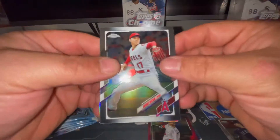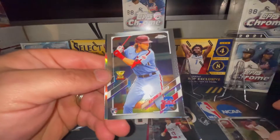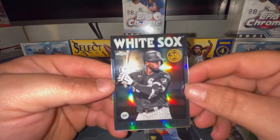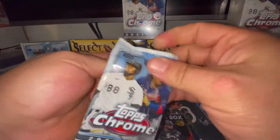There's my boy Shohei Ohtani and everybody else's boy. There's a Rhys Hoskins, an Alec Bohm rookie card, and a Luis Robert. We got this card in the last box so that makes two of those on the 35th anniversary '86 Topps edition.